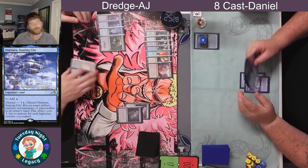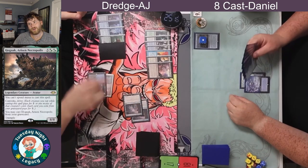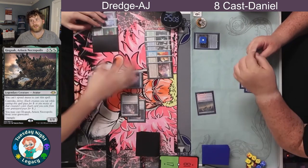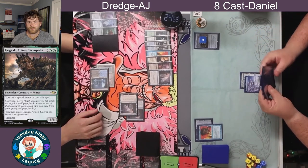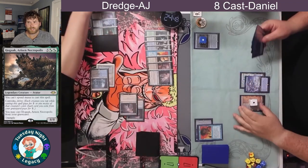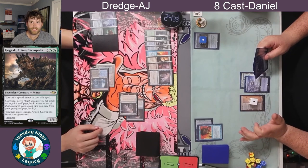Golgari Grave Troll getting to Dredge 6, which put a ton of great stuff into the yard — we see a Bridge from Below already, a hard-cast Narcomeba, a Narcomeba coming back from the mill, and Hogaak in the yard. Does AJ have enough to cast Hogaak? It costs five extra Convoke or Delve — 1, 2, 3, 4, 5 — yes, indeed, AJ does. But he's attacking instead. Dan decides to Force one of the Narcomebas. AJ got slowed down just a little bit by that Chalice on 1, and doesn't have any Dredgers in the yard or any way to put more cards in the yard.